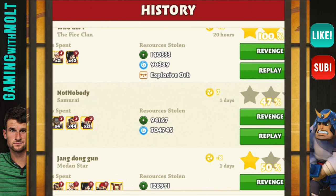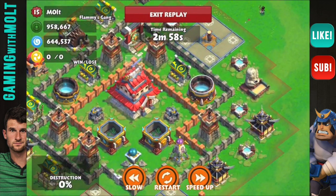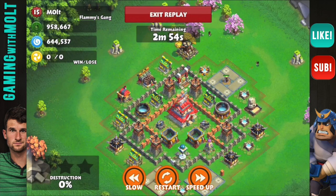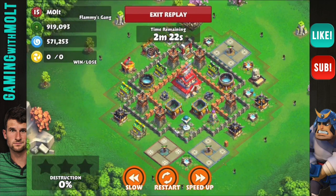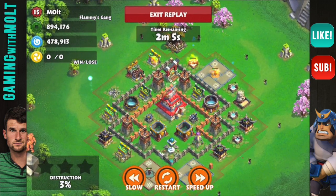Let's replay one that we won. Wow, he got a whole bunch of essence from me on this one — I think that was while I was away and not too active. That's my old base design. He starts off with some archers up here at the top. I'll speed it up a bit — his strategy seems to be just to spread them out. As you can see, he's taking a bunch of my resources from the collectors but hasn't even gone inside the walls.